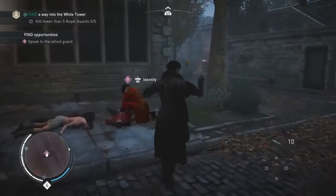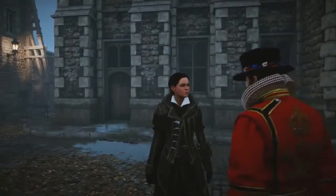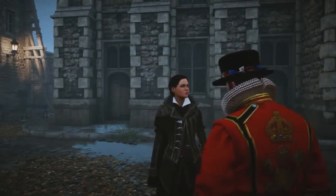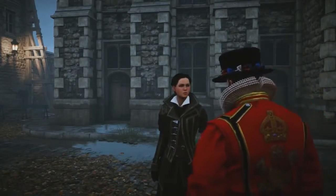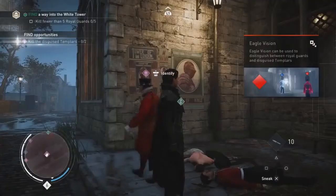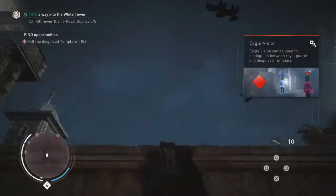This is the guard we saw at the beginning of the mission. He is a Tower of London guard and a friend of Henry Green, the master assassin of London. We need to reach him and talk with him. He confirms that Thorn has Templars everywhere, disguised as guards. He says he could pass as one of them long enough to sneak Evie inside, but the guards out here already know his face. We need to deal with them first, then meet him by the White Tower.